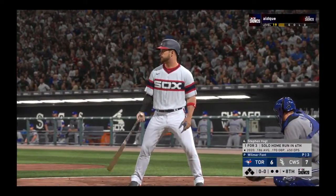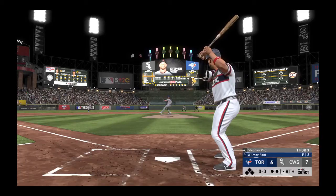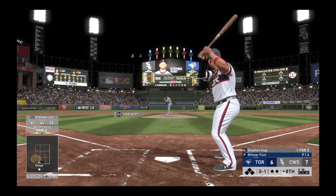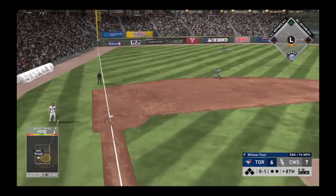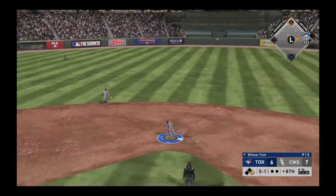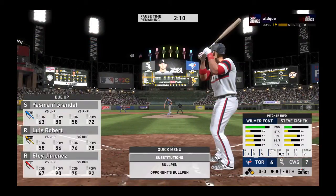Bottom of the eighth — Stephen Vogt leads off. That last at-bat he turned around a pretty good fastball, so the commentator suggests moving the ball up and down and in and out, avoiding the middle of the plate. On the 0-1 pitch — on a line, that's a base hit! The White Sox put their leadoff hitter aboard. They hold him to a single. Adam Engel comes on as a pinch runner.